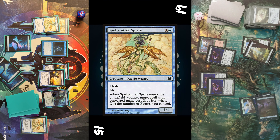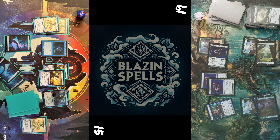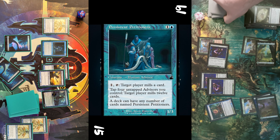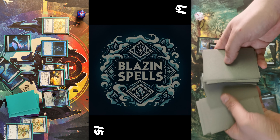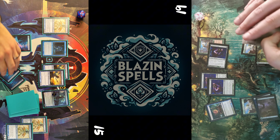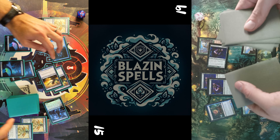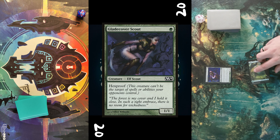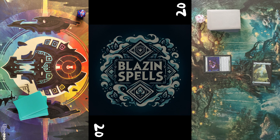I untap, draw, and pass the turn. Opponent untaps and wants to cast another Rumble, which is answered by my third Spell Status Sprite. Spell countered — he plays another Bogle, swings in with the scout. I'm blocking him and make him mill another 12 cards end of turn. Opponent's library looks pretty thin, I make him mill the rest of it and it's GGs.